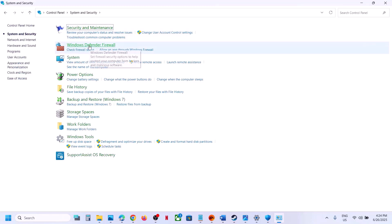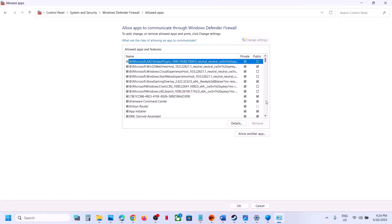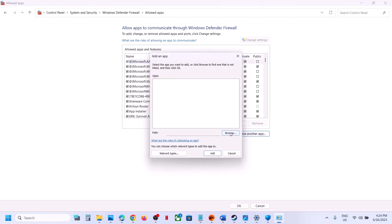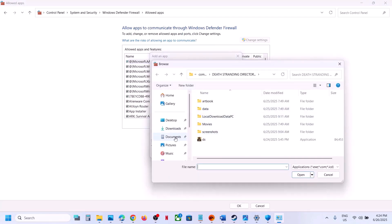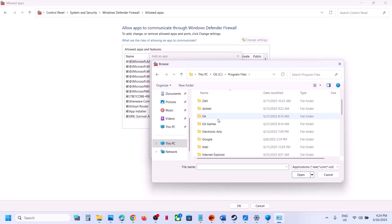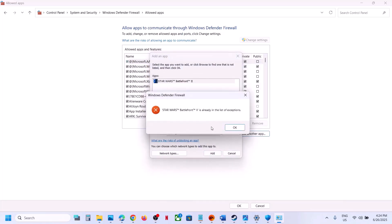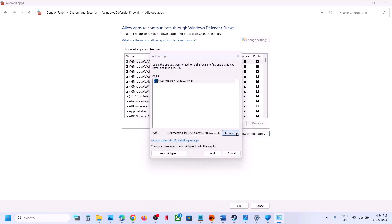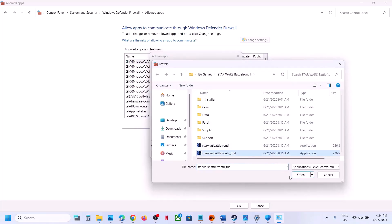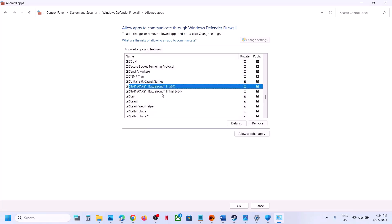Type 'Control Panel' in the Windows search box and open it. Go to System and Security, then Windows Defender Firewall. Click 'Allow an app or feature through Windows Defender Firewall', click Change Settings, then Allow Another App. Click Browse, go to the game installation folder, open the game folder, select the game EXE file, click Open, and click Add. Add all required EXE files.